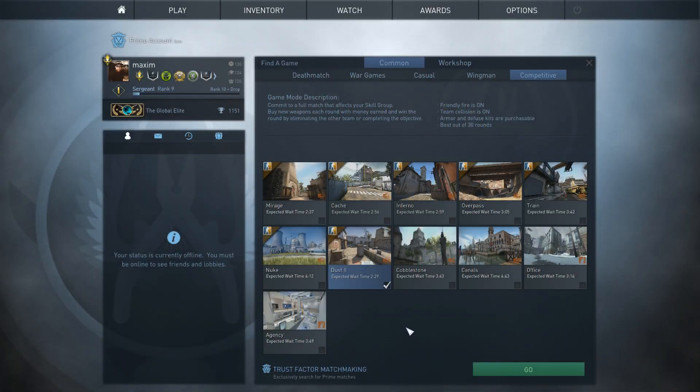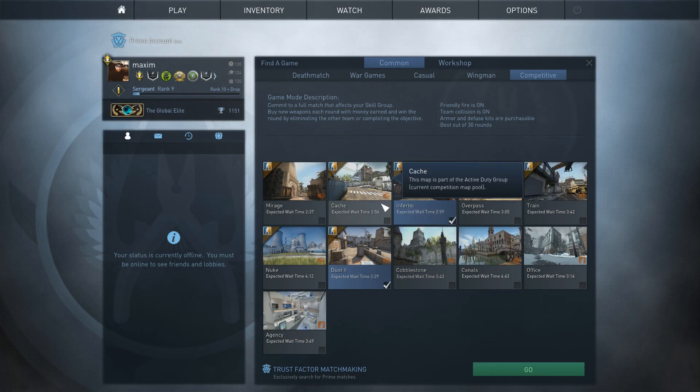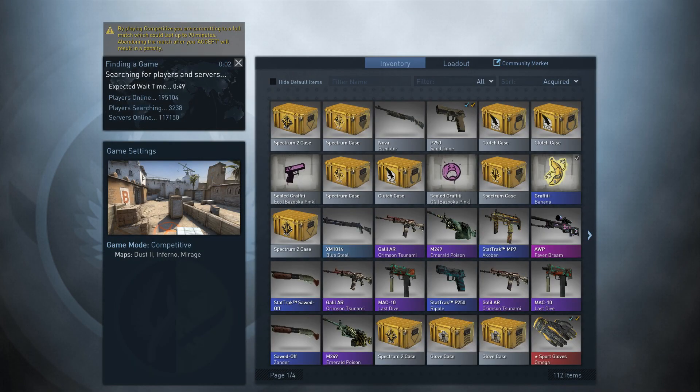So what does this mean? Well, if you want to be on the safe side and you have Prime activated, search for exclusive Prime matches to only play against other people with Prime activated, and Trust Factor will still be on.